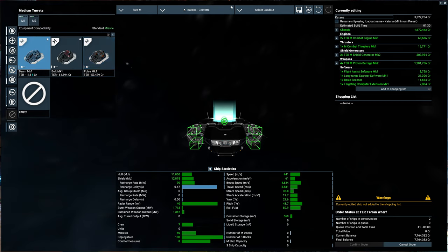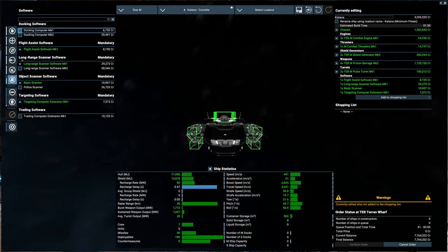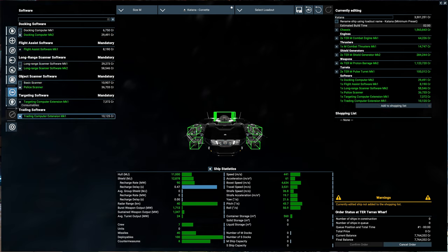For turrets, I'm just going to go with pulse. I really need to spend more time on turrets. The Gion ship looks interesting with turrets because they have five or six turrets on them — that would be interesting to really make a turret build. We'll load it out with the latest software. I wish software was more interesting like in X3, but maybe someday.